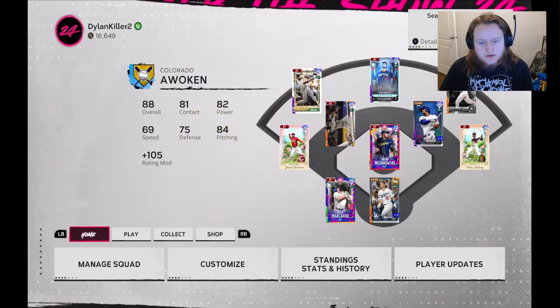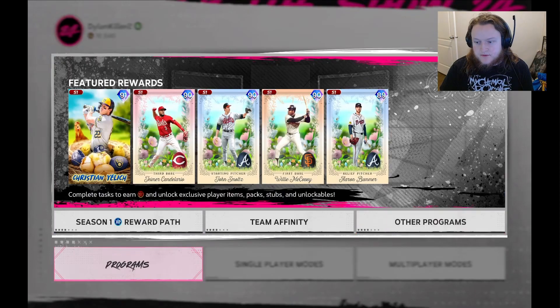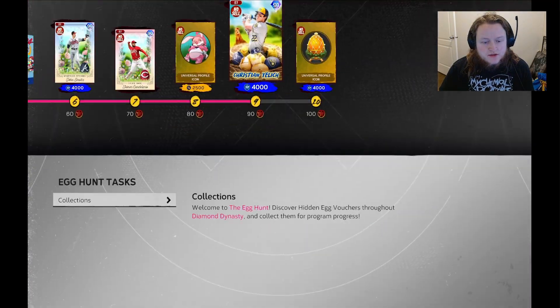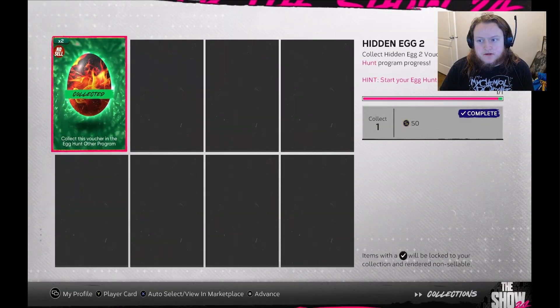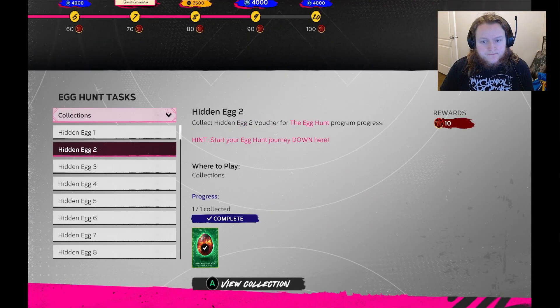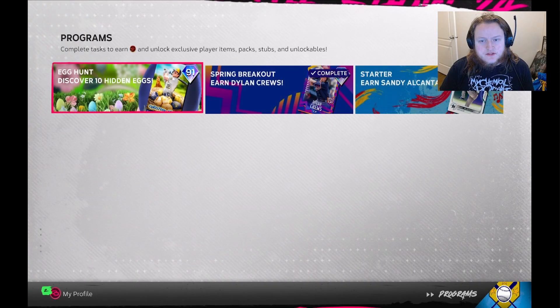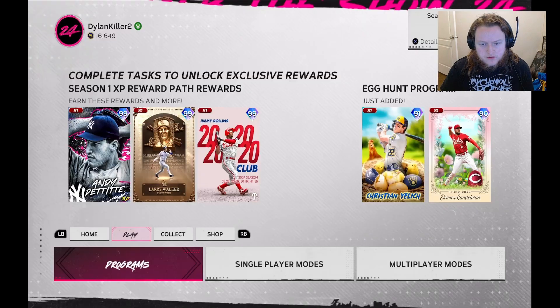The second one says 'start your Egg Journey down here.' So down here, if I remember correctly, is the play versus CPU mode.